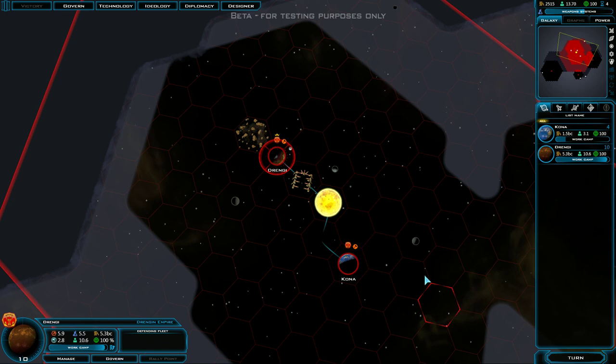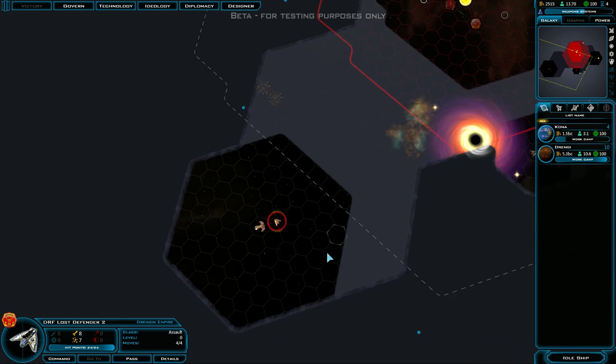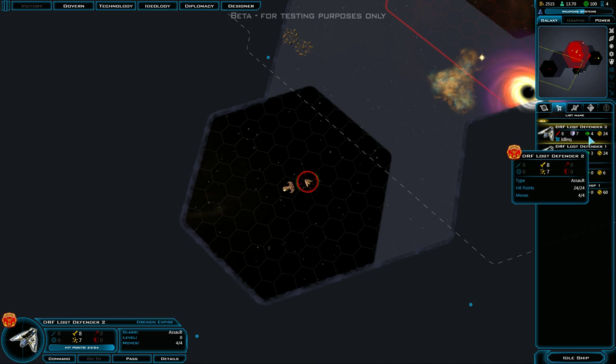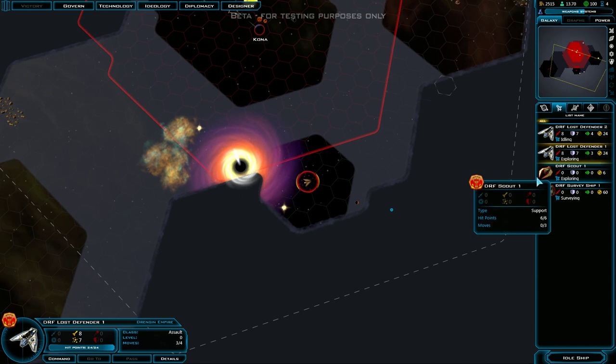Let's go ahead and pass this turn. We just picked up a new idle ship — a Lost Defender 2. Going to the ship list, we actually have two Lost Defenders. They're nearly the same ship, although one has slightly more movement points. Actually, they both have four movements — one just has three left and one has four left. We'll have one of them scout too.